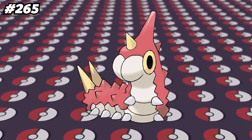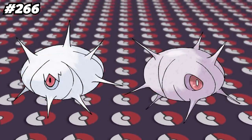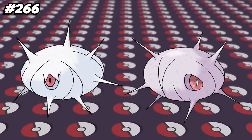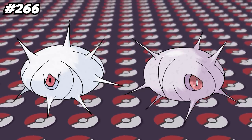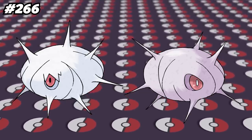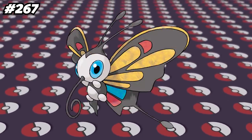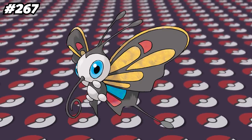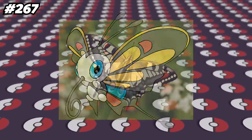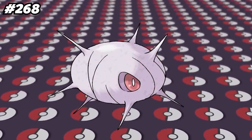This makes it so Wurmple's evolution into either Silcoon or Cascoon isn't truly random, since it's actually determined once you obtain the Wurmple. Silcoon and Cascoon have the same exact type, same base stats, same moveset, and even the same shape, making them nearly identical Pokemon despite having different Pokedex numbers. The only real difference are Silcoon's spikes and the fact that they evolve into different Pokemon. Beautifly is known as the Butterfly Pokemon alongside Butterfree, and more specifically is based off a Swallowtail Butterfly.